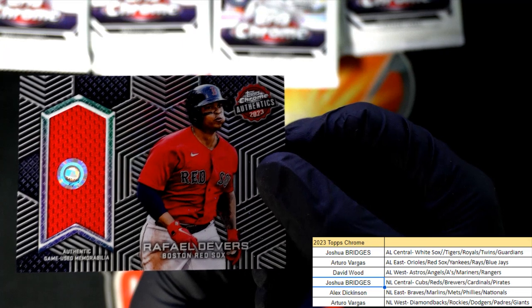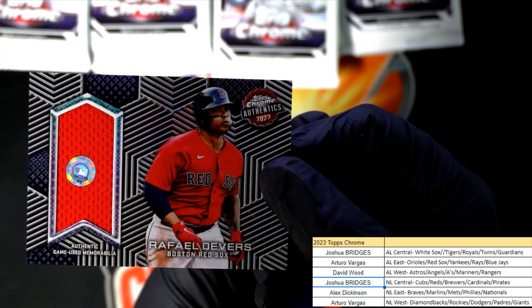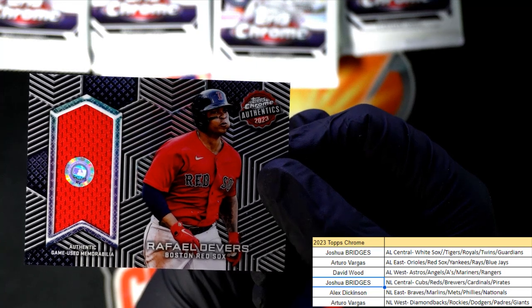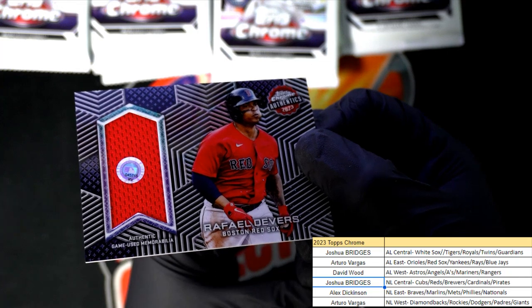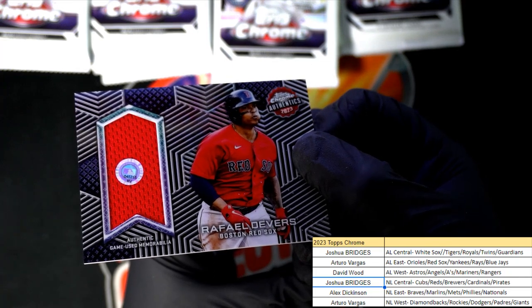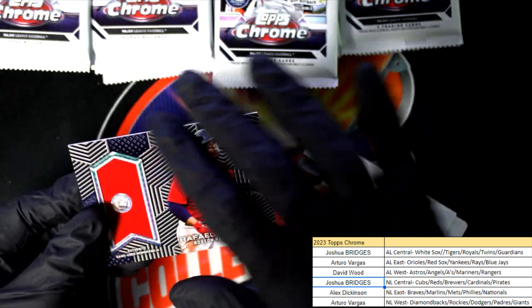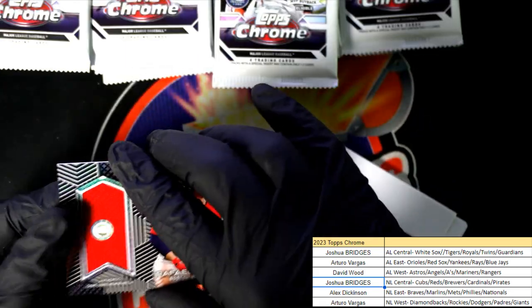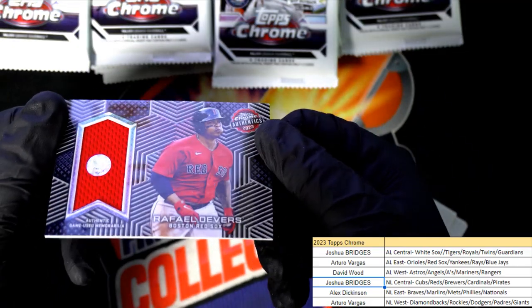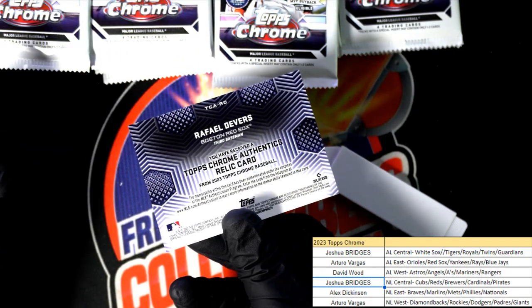This one has the stamp on it, so you can see what game this came from — nice hit. Yeah, you can see what game it came from using that code. That's awesome! Topps Chrome Authentics, Raphael Devers — nice jersey relic!